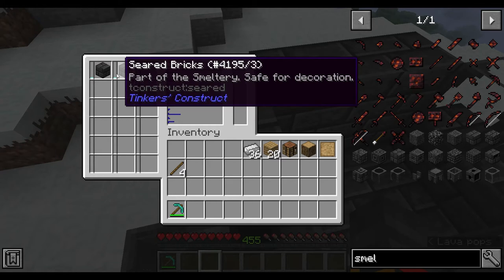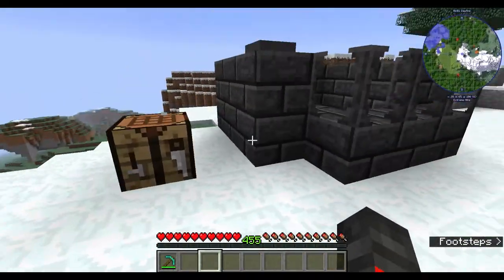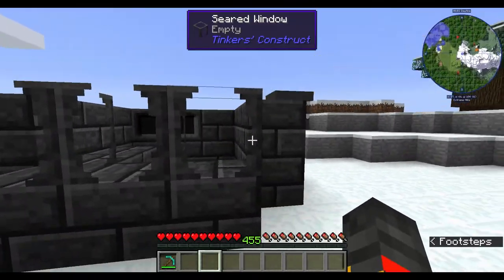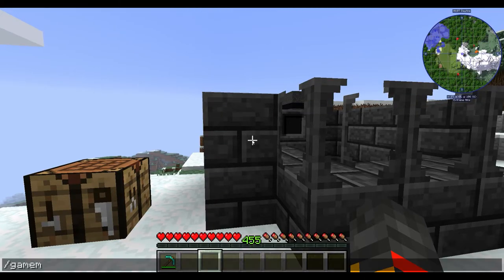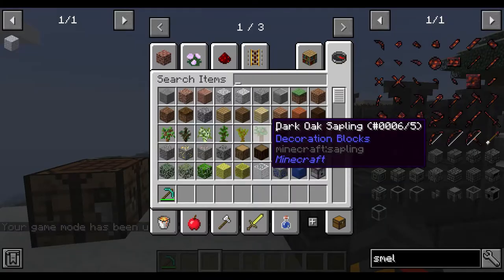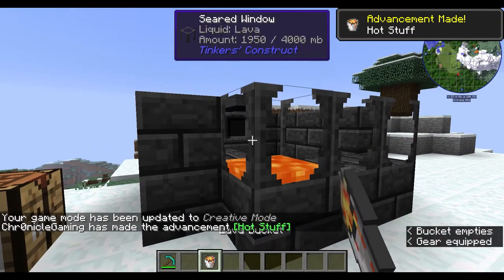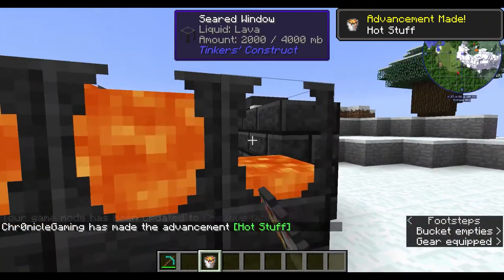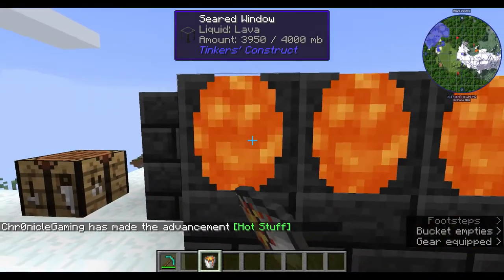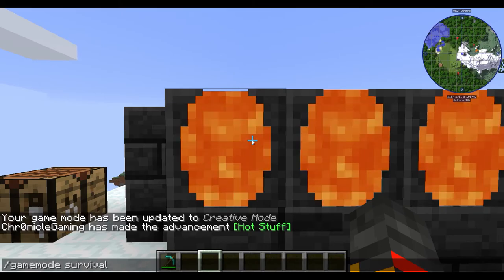It says 'no valid fuel.' What you actually need is lava in here. To save time in this video I'm going to grab a lava bucket, fill this up to the max, and then switch back to survival mode.